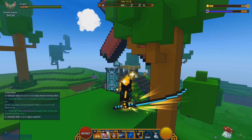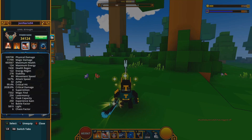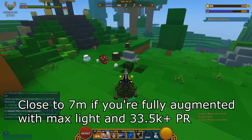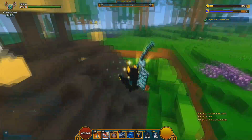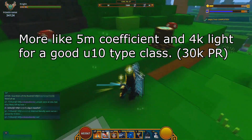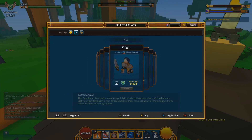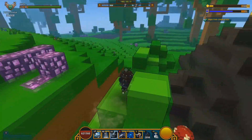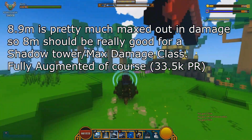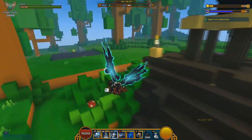That's all regarding this video about coefficient and damage multipliers. If you want to know a really good coefficient for a U10 type character — one where you want as much light as possible — aim for a damage coefficient close to 7 million damage. I'm dealing 7.2 million. A good benchmark at 30 KPR should be around 6.5 million damage with at least 4,000 light. If you're hitting those numbers, you should be speed farming U10 with a really strong character. If you're looking for maximum damage, aim for a coefficient close to 8.9 million. A really solid stat range is 7 to 7.5 million damage.